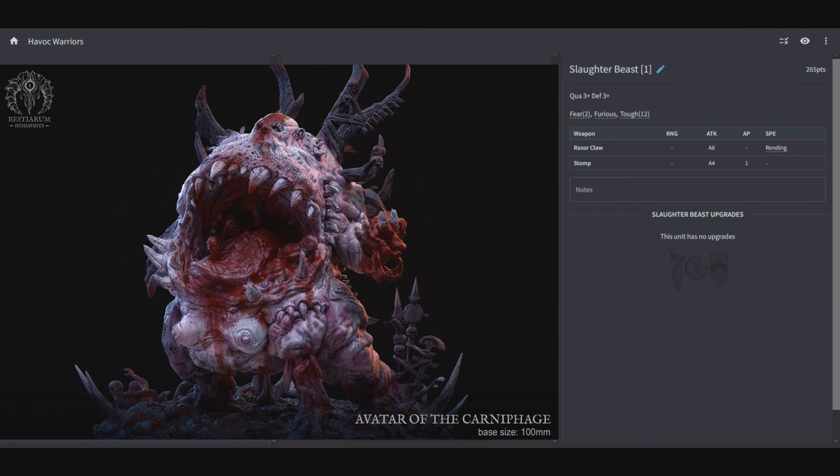Next we have Slaughter Beast: 265 points, Quality 3, Defensive 3, Fear 2, Furious and Toughness 12, Razor Claw for 8 attacks with Rending, and Stomp for 4 attacks at AP 1. The unit has no upgrades, no unit bonuses to give out — it is just Fear and Furious, straight at the enemy to rip things apart. With no AP on its main weapon, just Rending, I would say go for the Havoc Shrine instead of the Slaughter Beast, just for that AP.